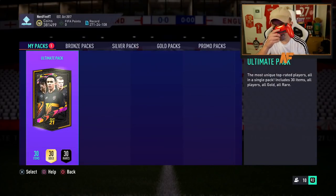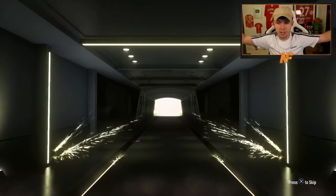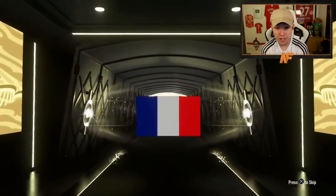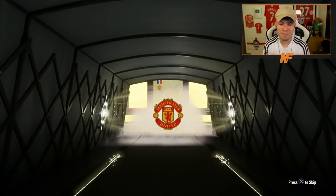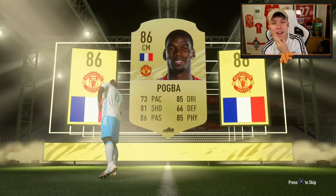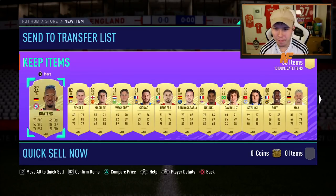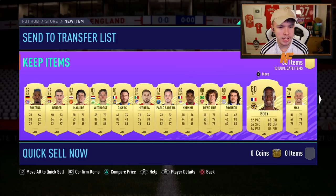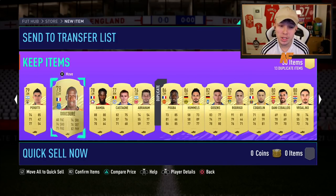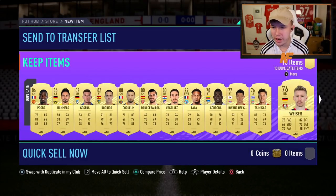Let's just do the next pack and hope it somehow recovers. Not a single walkout so far from four packs — the fifth was a walkout. It's not a road to the final though, but French — it's mid-rated Pogba. I've already got him untradeable. Already got Pogba untradeable. I was hoping to see a striker, got a bit of hope for like an Mbappé. We've got Hummels in there as well — two walkouts in one, but apart from that not the greatest, I'm not gonna lie.